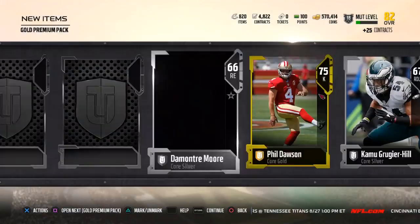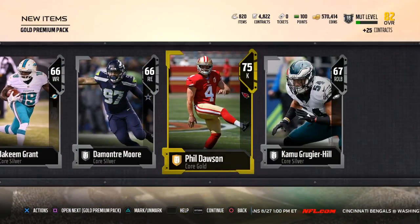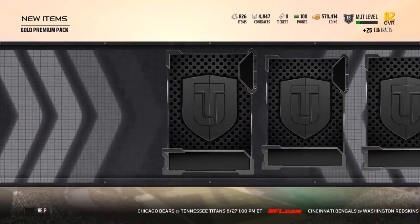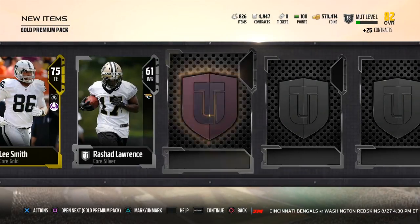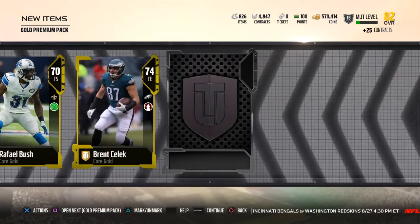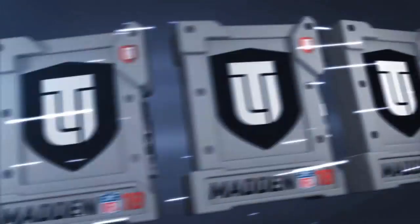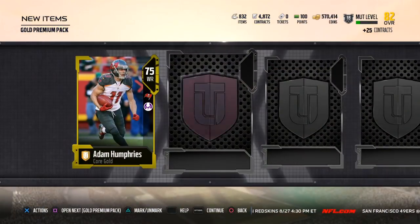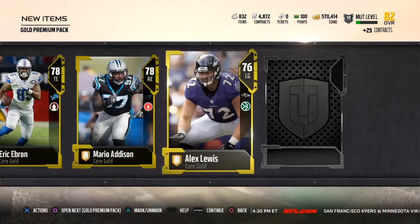Steve Atwater, whoo — I wish that was a full legend but I'll take the 84. See if we can keep moving on — I think we've got an elite in every pack. We got a kicker, so that's basically an elite — Phil Dawson — and we finished it off with another gold card. No elites but we got Phil Dawson. These packs are so good right now, holy cow. Come on, let's get that limited time legend or a full legend. I think we finally ended our run of elites. I think Atwater is going to be a keeper — he looks good.